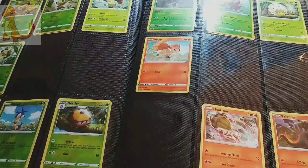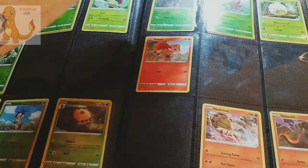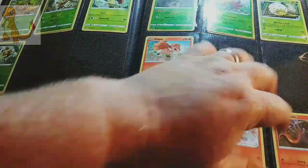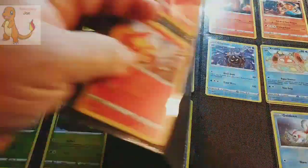We don't have any Fire types to add to the binder right now. We've got Orbeetle, Gossiplur, Eldegoss, Vulpix. We're missing some other cards - I'm not sure off the top of my head what they are, but Heatmor, Saladin. I know one of them is Victini V.